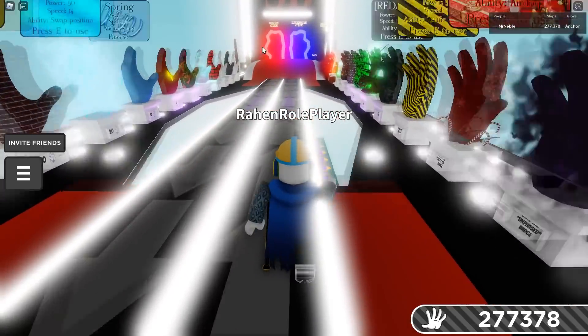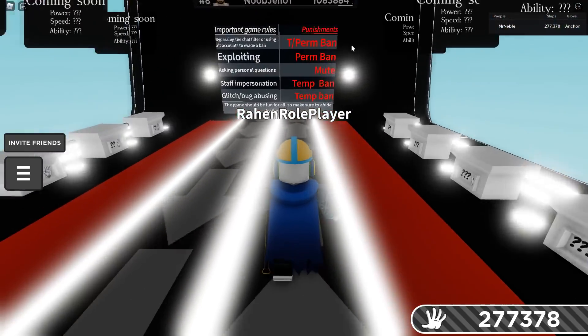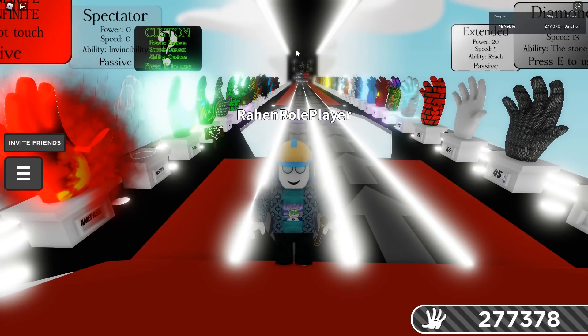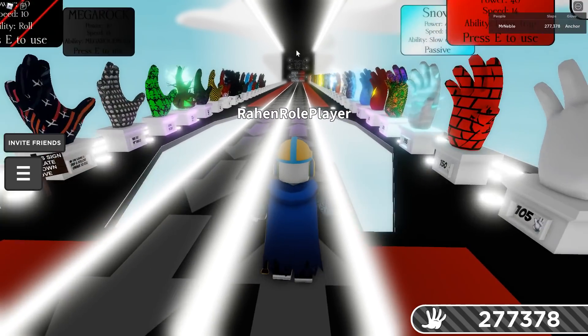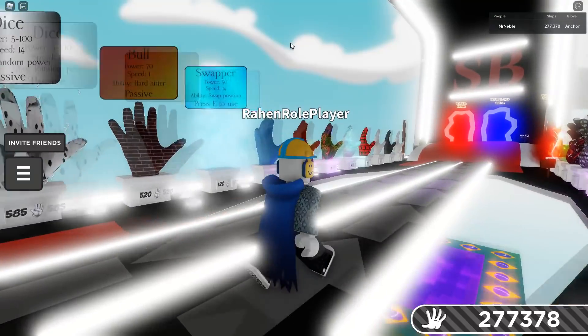It depends on the skill of the replica player. A skilled replica can probably dodge one of anchor's hits and knock out the anchor. But if the person isn't that smart, anchor will just get one hit and that's done — that's what anchor is OP for. It can easily knock out almost every glove, maybe not Bob because they'll just exist and kill you even if the person dies, but pretty much 90% of all gloves.